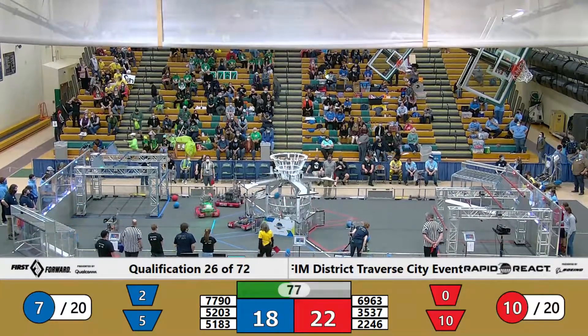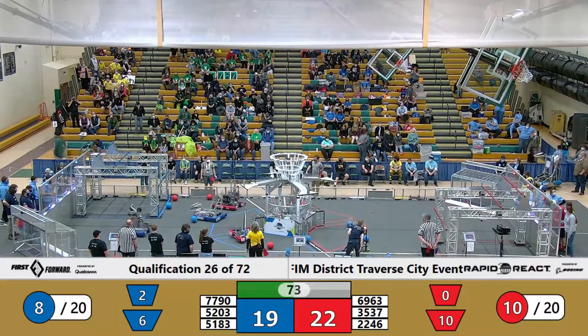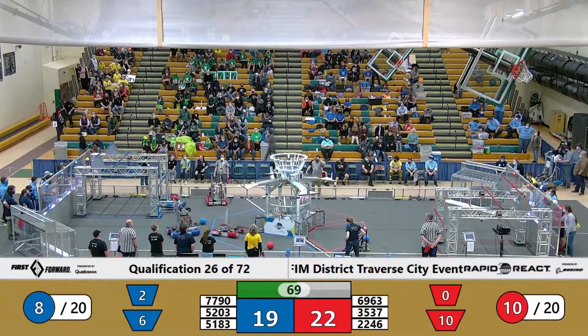Right there at the center of the hub was 5203 on the Blue Alliance, the Volatile Chaos Inhibitors, dropping a piece of cargo into that low hub.